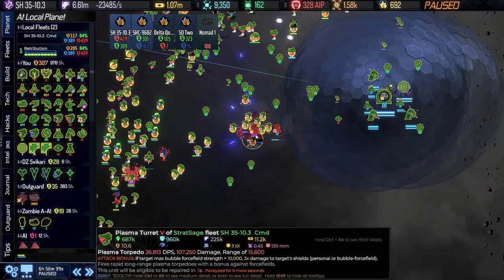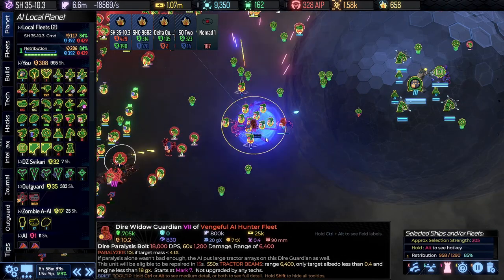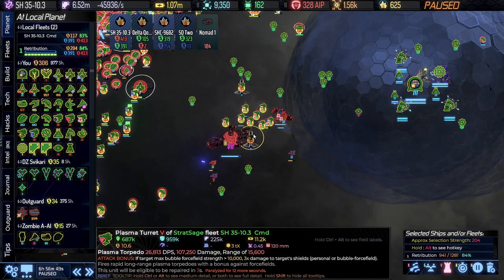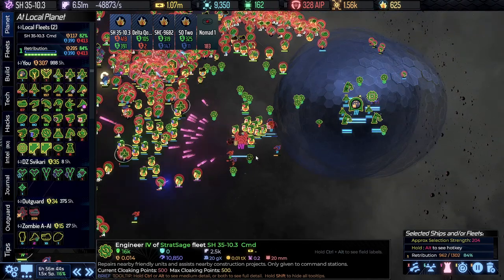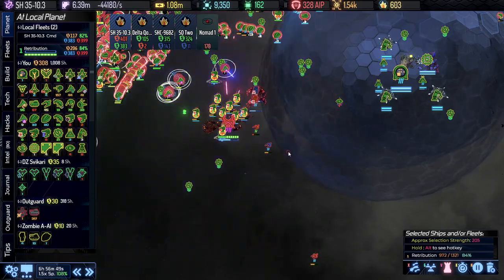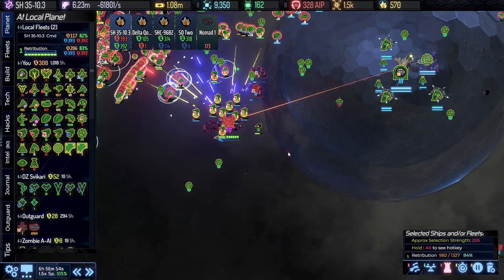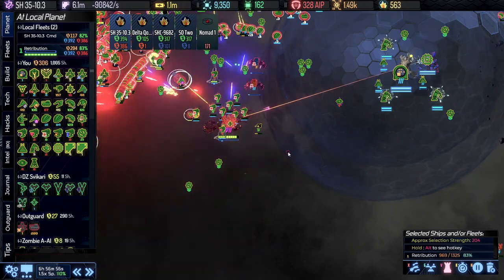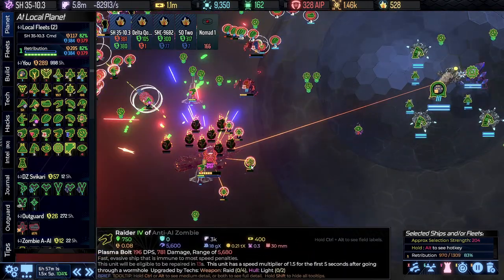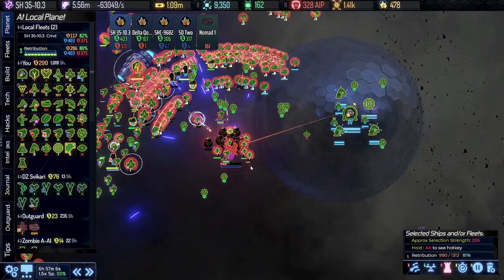Down here we have a Dire Widow — let's get rid of that — and we also have a Hunter Seeker. That's going to be painful if we don't knock it down. It's not really doing that much damage to our shields at the moment though, so this may be alright — still a little extra drama.